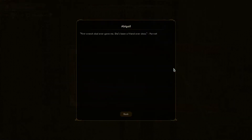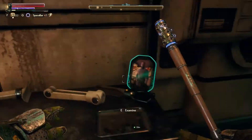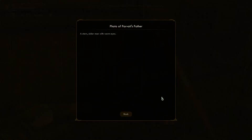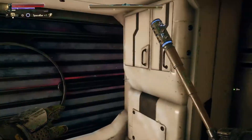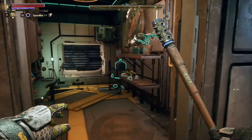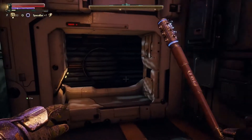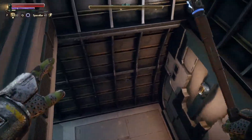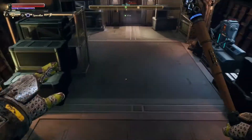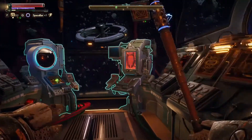Did I steal all the things? Look at this: "First wrench Dad ever gave me. She's been a friend ever since." Parvati — the name's Abigail. This is Parvati's room. And that's her dad. I've got to say, I love Parvati. The character is just so adorable. I don't even care about my other companions — just Parvati. All right, let's go talk to Ada. I need to stop taking damage. Let's talk to Ada about the machine.